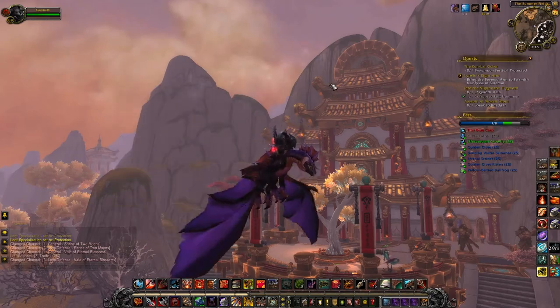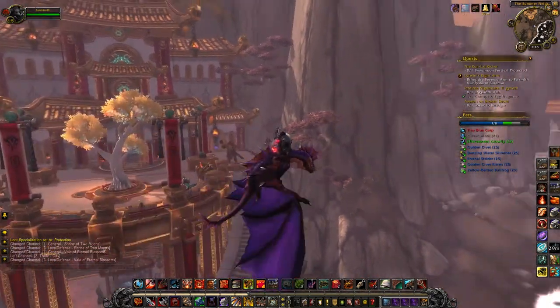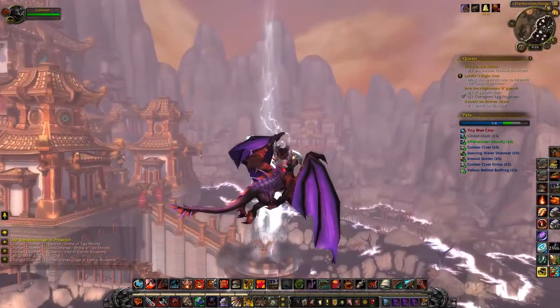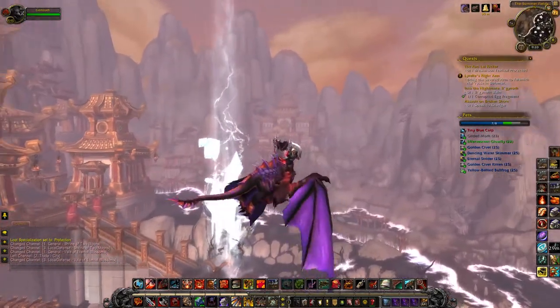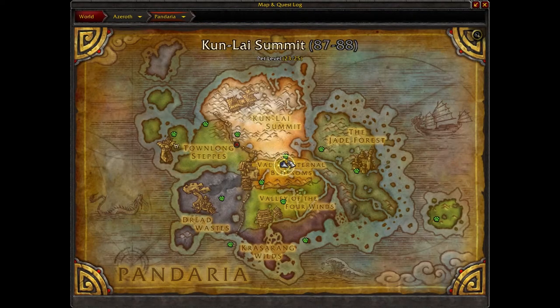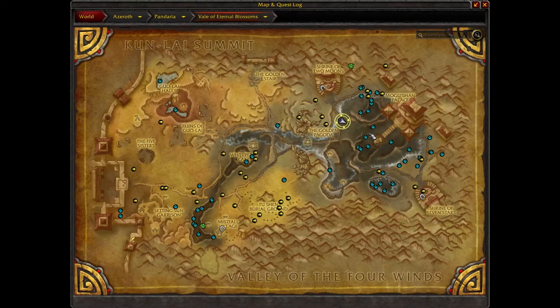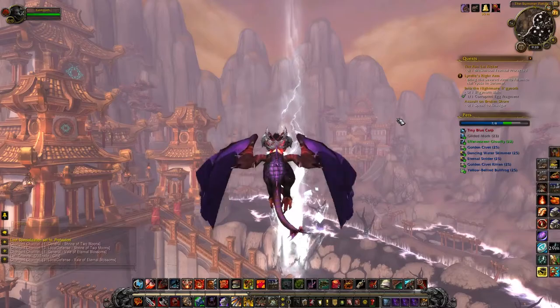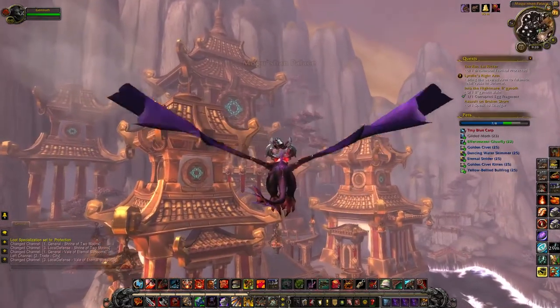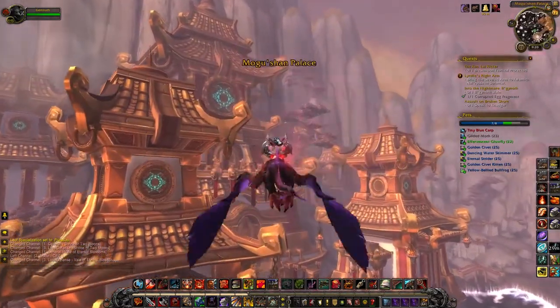Hello everyone, it's Gomrath here with Gomrath Games, and today I wanted to be talking about getting LFR exclusive pets. As you can see, I'm out in Pandaria, in the middle of the Valley of Eternal Blossoms between the Shrine of Two Moons and the Shrine of Seven Stars, and over in Mogwishin Palace up at the top, there is Lower Walker Cho and all the Lower Walkers.